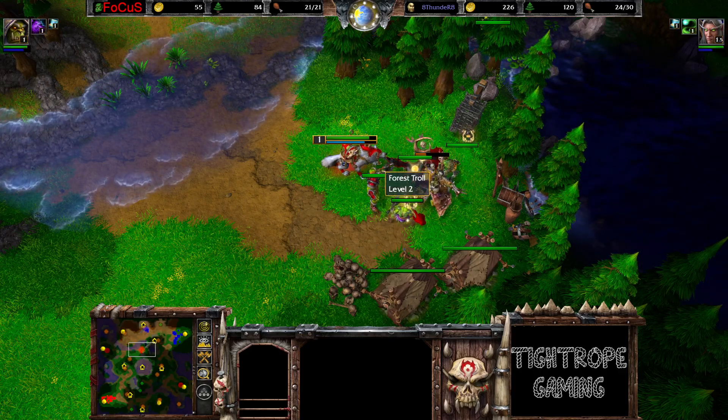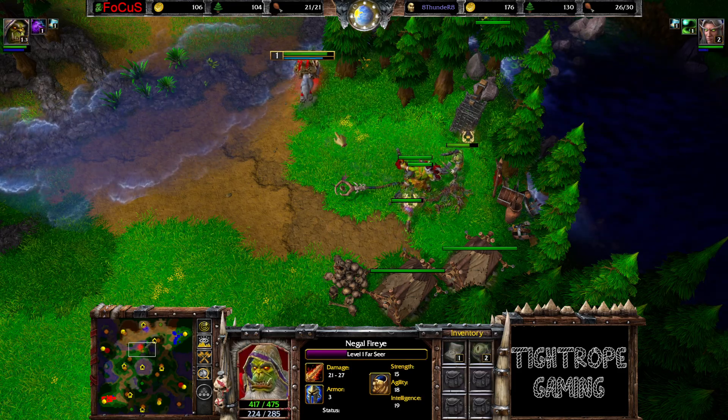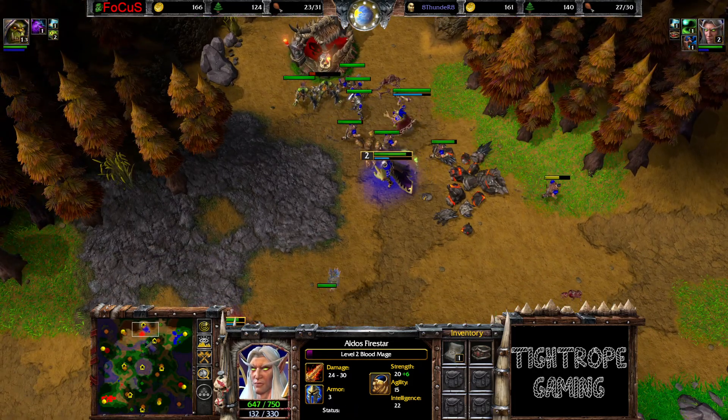Hey guys, Tariff here, bringing you some more Warcraft 3 action. Playing Face spawning in the south way of Focus, playing as Orc and going for the Farseer first. Facing offensive in the north way of Thunder, playing as Human and going for the Blood Mage first.